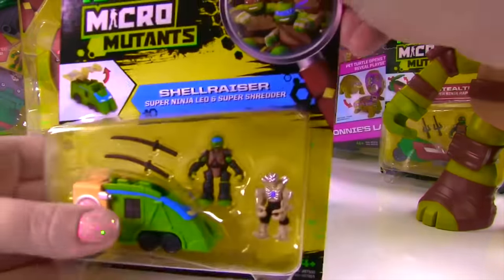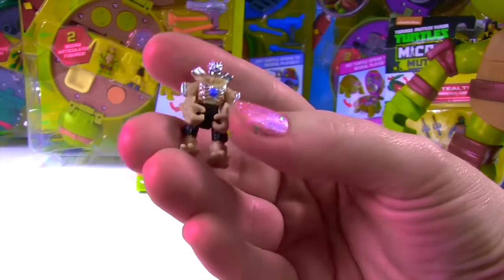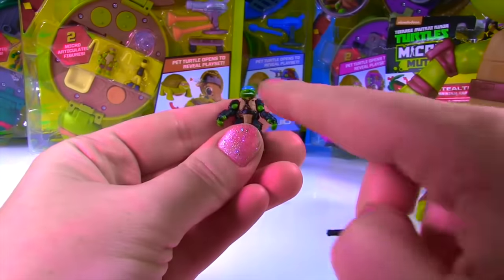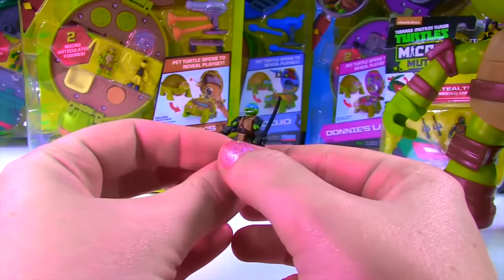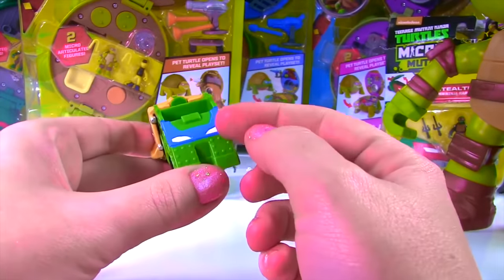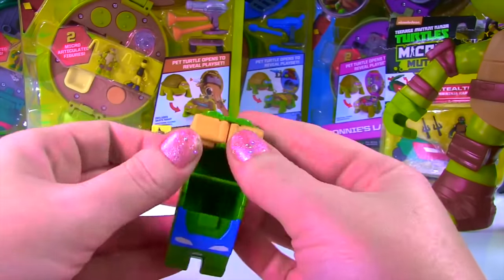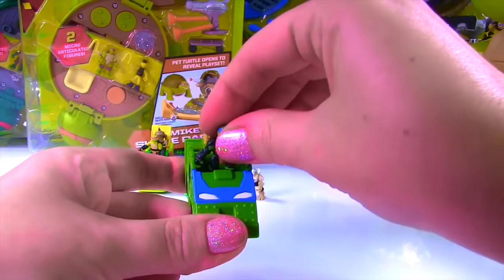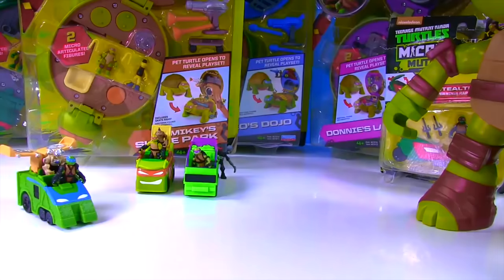We have the Shell Razor with Leonardo and Super Shredder! Look at this crazy tiny Shredder! And here is Leonardo — he does not look happy! He can hold on to his little sword. There's his half shell, looking super cool with his armor on! And look at the Shell Razor — there's Leonardo's face, and you can lift these guys up. We can pop Leonardo in the front and crazy old Shredder in the back. Time for them to go on a roll!